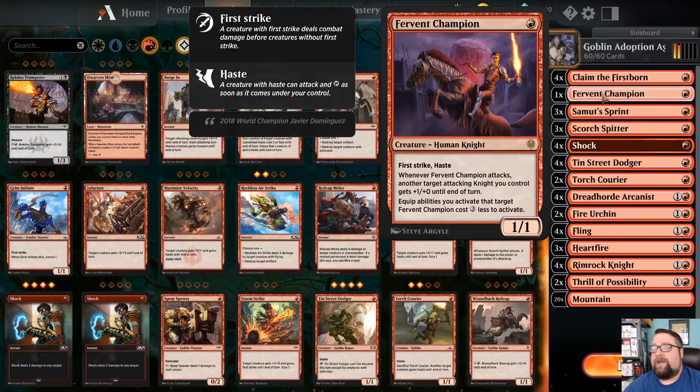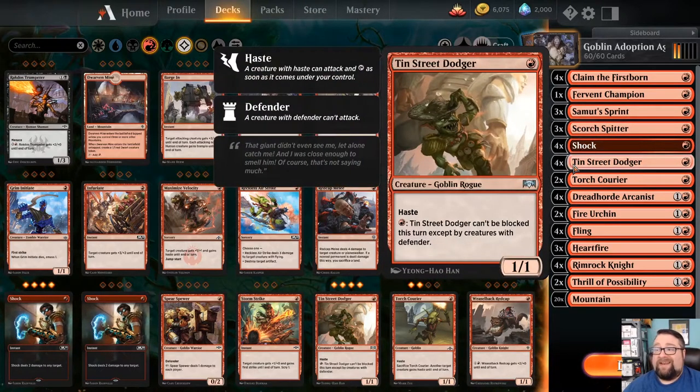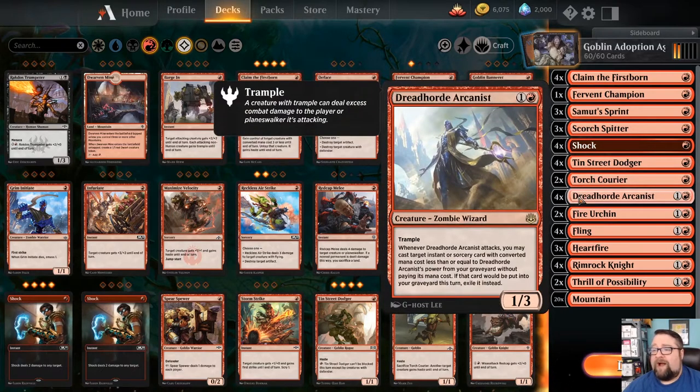I have a Fervent Champion simply because I had a copy — he has haste and first strike, that's the only reason he's in here, there are no other knights. Then we have Scorch Spitter, a staple in red deck wins — a 1/1 that deals damage just by attacking. We've got four copies of Tin Street Dodger, a 1/1 goblin with haste for one red that can only be blocked by creatures with defender. And two copies of Torch Courier, another 1/1 goblin for one with haste that you can sacrifice to give something else haste until end of turn.